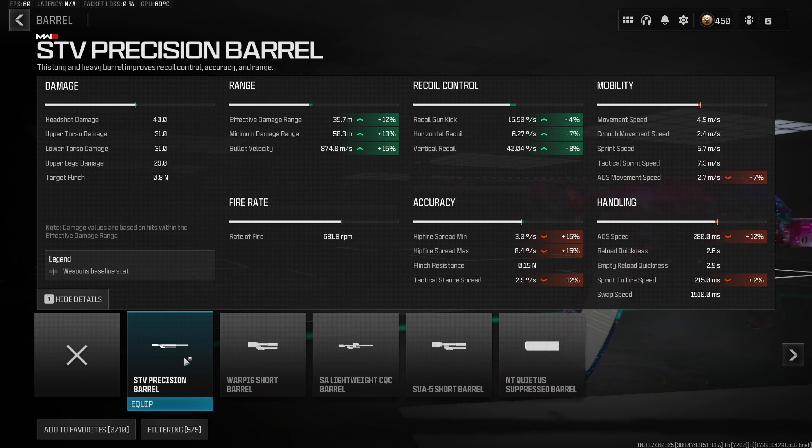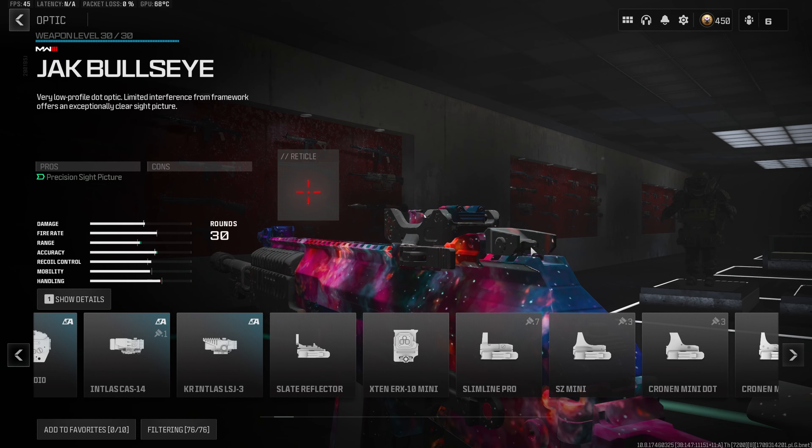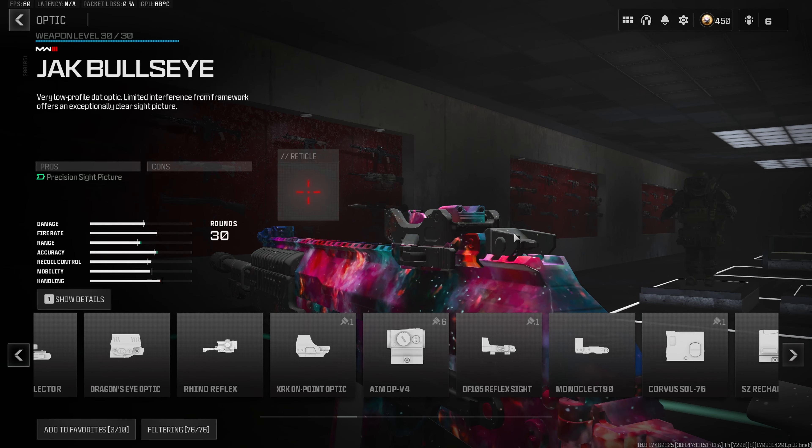As you can see, we get a 13% increase to both the effective and minimum damage range, 15% to the bullet velocity, and on top of that, 4% to the recoil gun kick, 7% to the horizontal recoil, and an 8% decrease to the vertical recoil — making this gun a lot easier to use and deal a lot more damage in long distance gunfights.